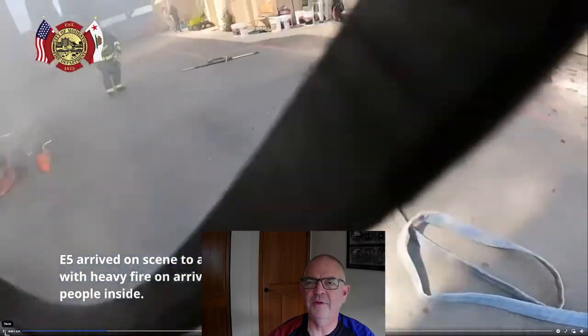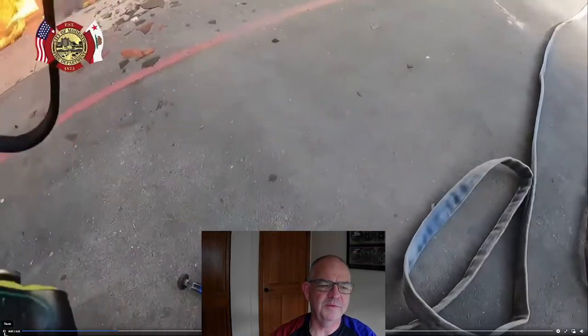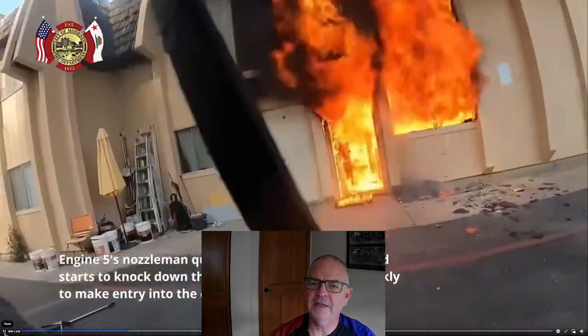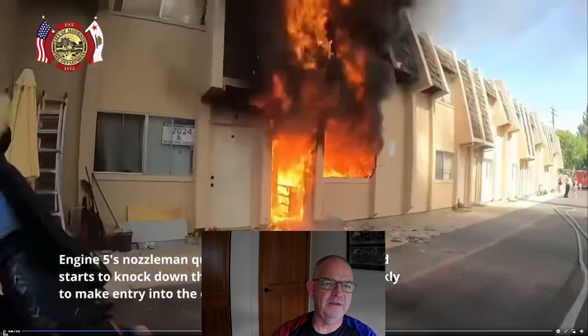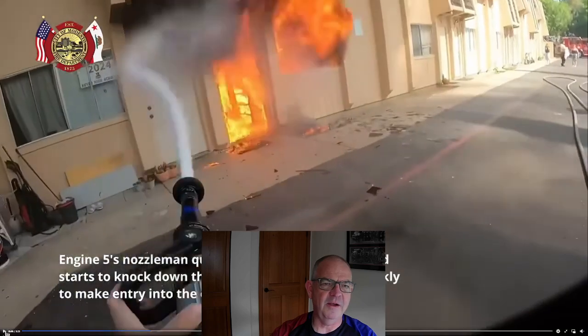They're going external first and will get internal really quickly. They're on-plane, which is the most effective fire attack — so this is an external, on-plane fire attack. Sometimes when you see a lot of flames like this, people think there is no intake, but you can clearly see there's an intake at the bottom of the door. I'm going to pause it right when he gets the nozzle open, so the fire attack hasn't started quite yet.